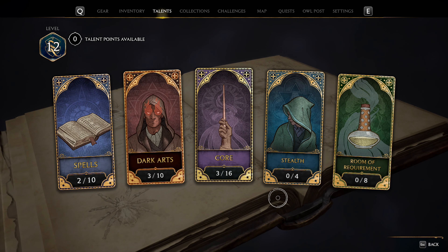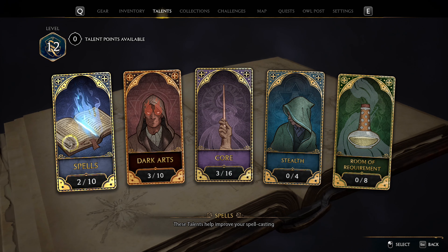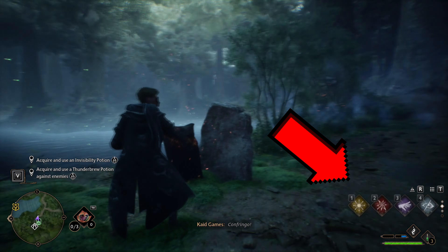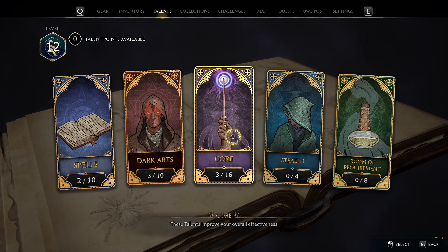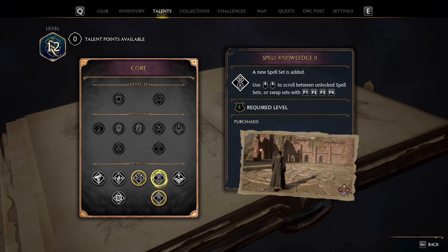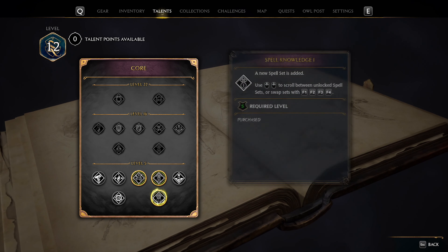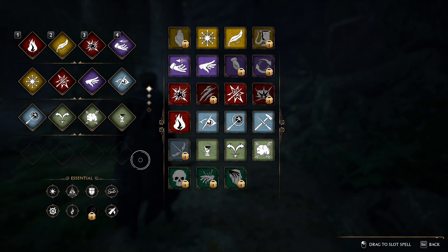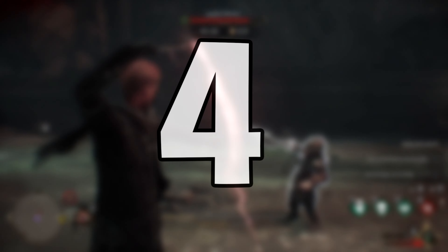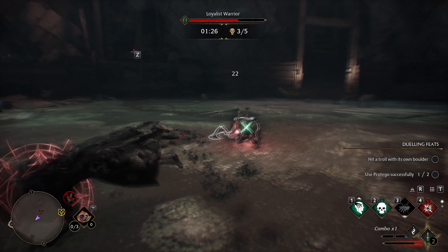Moving to the next tip: after you reach level 5 and complete 2-3 hours of the main story, you will unlock the ability to use talent points. After each level up you will get 1 talent point, which can be spent in any of these 5 categories. If you want to unlock more skill slots — so you can mid-fight change from 4 spells to 4 more — open the talent page, click on the Core category, and spend your first 2 points on Spell Knowledge 1 and Spell Knowledge 2. This will unlock more skill presets, so you can scroll with your mouse wheel or use the D-pad on controller to switch between your unlocked spell sets.